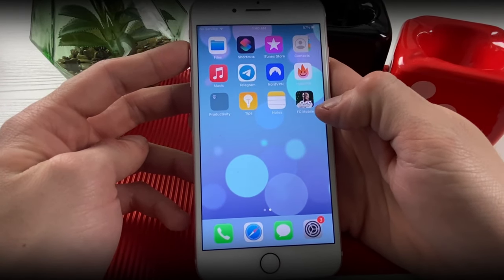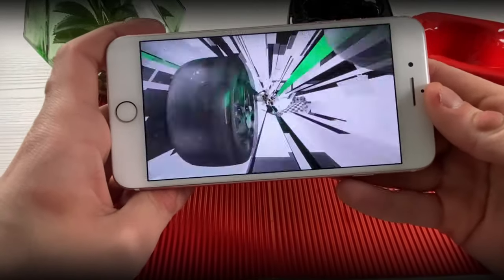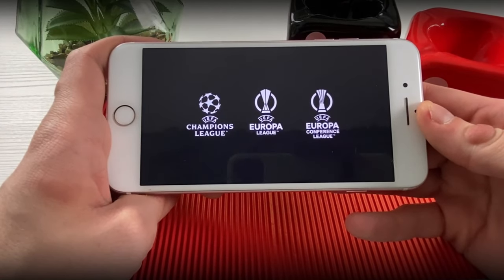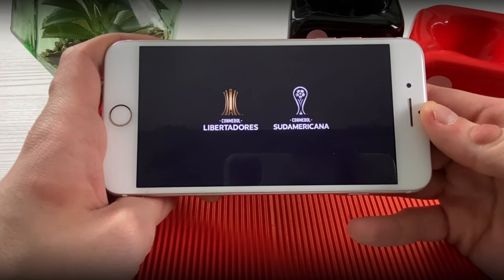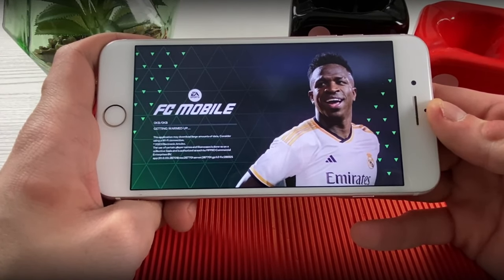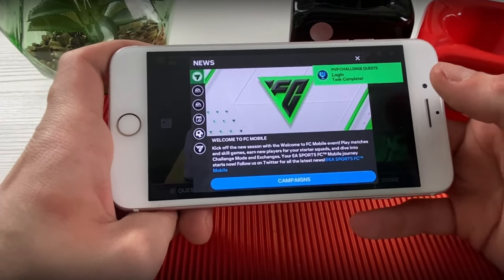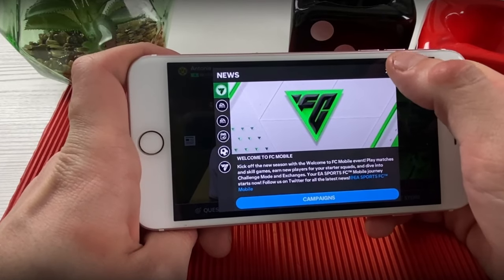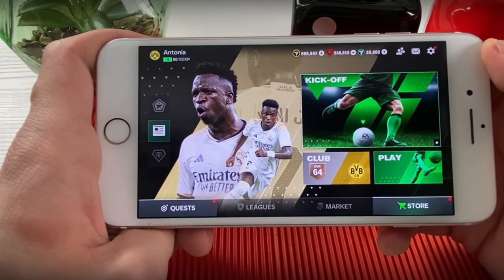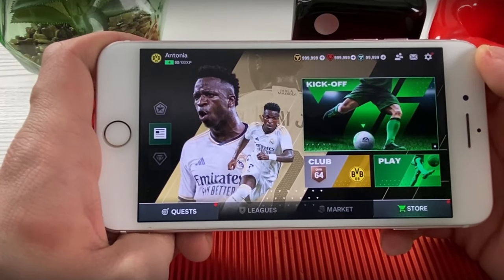Okay guys, so what we need to do is go to the FC Mobile 2024 application and we will now see if we will receive the FC points, gems, and coins in our FC 2024 mobile game. So it is loading up — bear with me a second. Let me show you how I received all the FC points, gems, and coins in my account. We will skip the news, and boom guys, as you can see the FC points, gems, and coins are rising up.